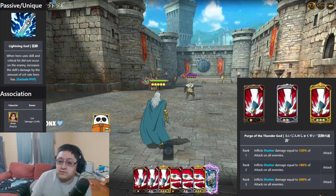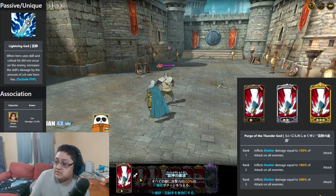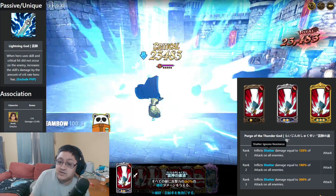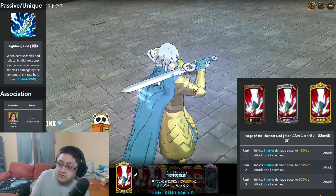Let's go over Zaratras as a unit. His first ability is an area effect attack that does Shatter. Shatter is the ability to do damage equal to 120% attack against all enemies, and it's going to ignore all resistance value. Zaratras has an extremely high chance to crit, which is not going to really show off his ability damage here very well.